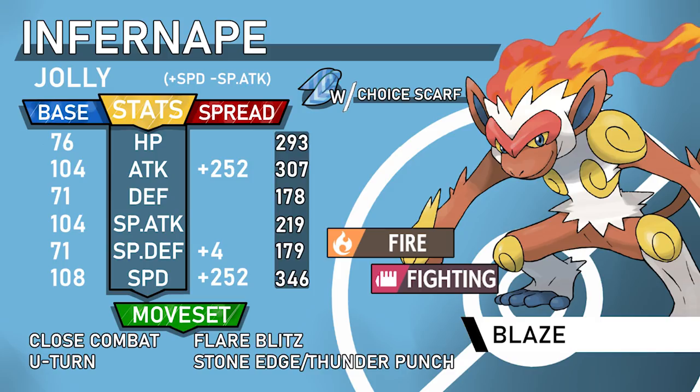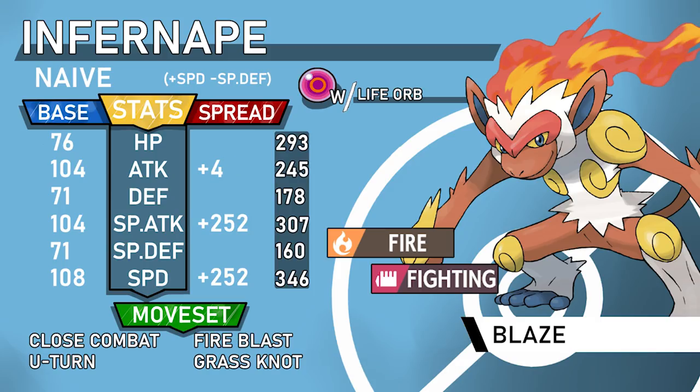The next set is a specially based mixed Infernape. Infernape has a great move pool — it has Grass Knot, which is amazing for dealing with Quagsire, Swampert, Suicune, and Starmie. You knock out three of those four with Grass Knot; Suicune you 2HKO. So specially based mix basically runs Naive nature.